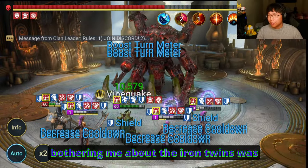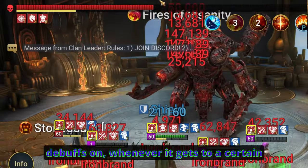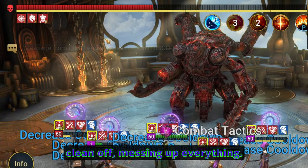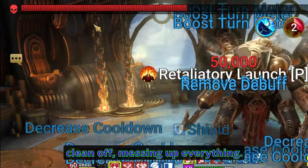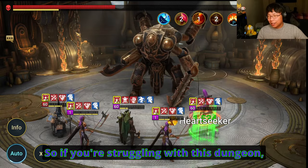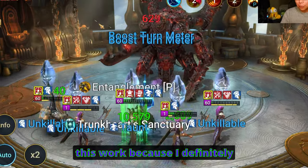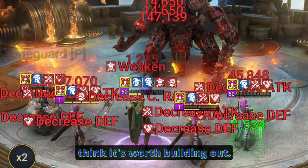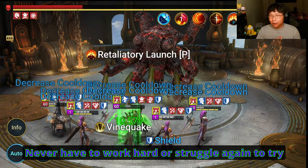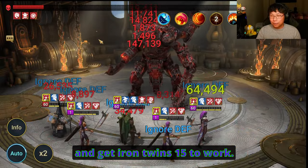Another annoying thing that was really bothering me about the Iron Twins was that every time you would put debuffs on, whenever it gets to a certain threshold, the debuffs would come clean off, messing up everything. There you go — he removed the debuffs just right now. So if you're struggling with this dungeon, hopefully you have the champions to make this work, because I definitely think it's worth building out. You never have to struggle again to try and get Iron Twins 15 to work.